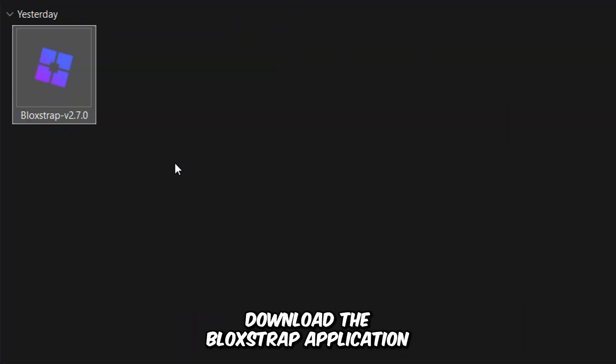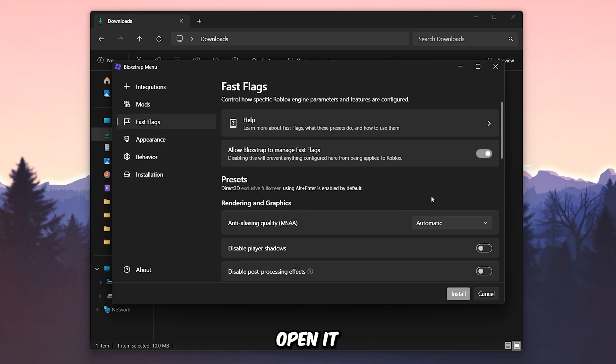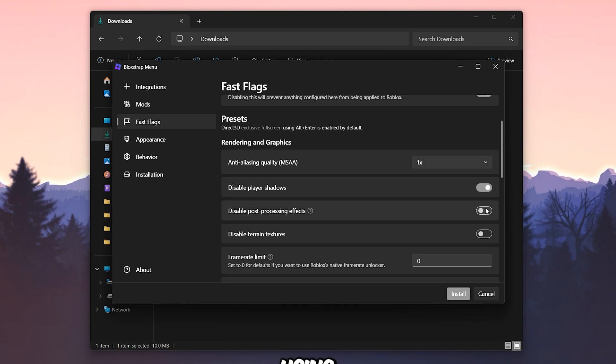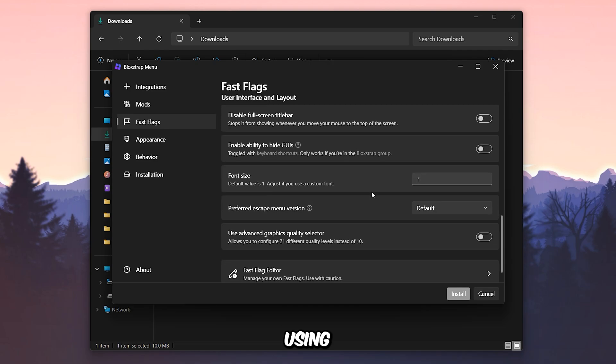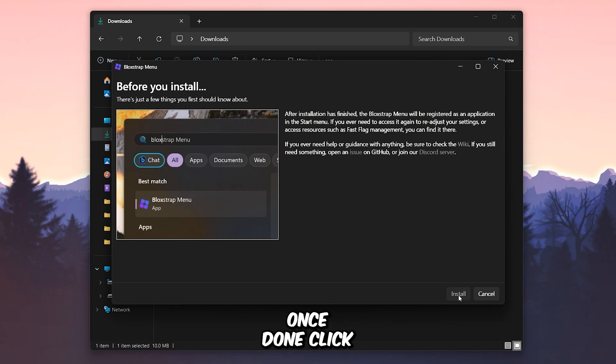First, download the Bloxtrap application from the video description. After downloading, simply open it. Next, go to the Fast Flags option and apply the same settings I'm using. Once done, click Install.